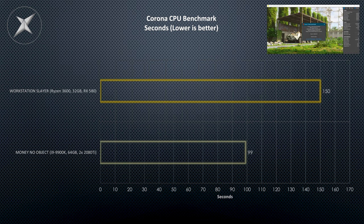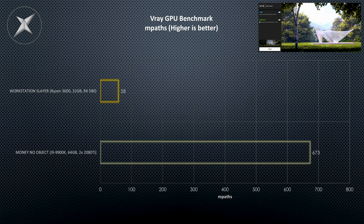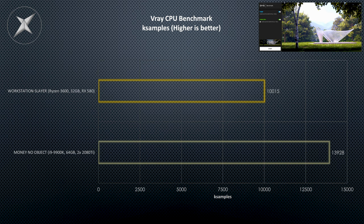The rest of the rendering workloads had no real surprises. Unfortunately, it's not a fair test to put the Money No Object build against the Workstation Slayer for a lot of those rendering workloads, but it's interesting to see. The GPU tests were the most unfair — obviously, the Money No Object system with two 2080 Ti's in SLI just stormed ahead in all GPU workloads, which is expected. You wouldn't put an RX 580 into a build you plan on doing GPU rendering with.